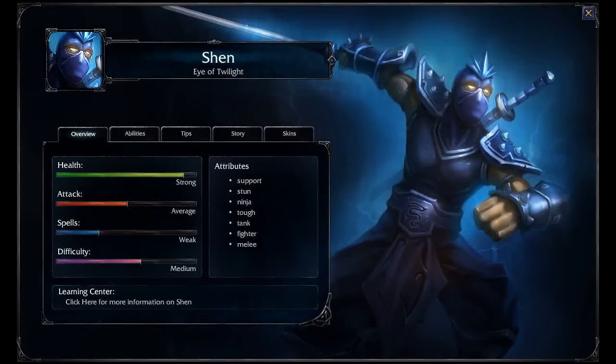Shen is a ninja, adept at darting in and out of battles and distracting enemies. As a ninja, Shen follows three basic rules. One, Shen is a mammal. Two, Shen fights all the time. Three, the purpose of Shen is to flip out and kill people.